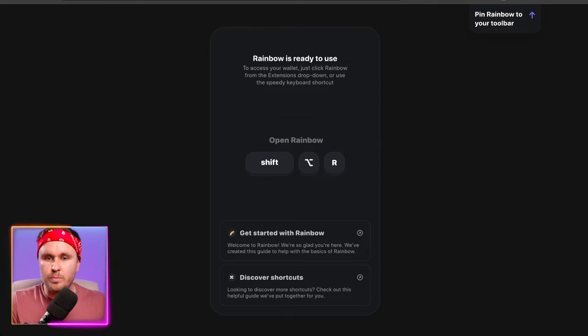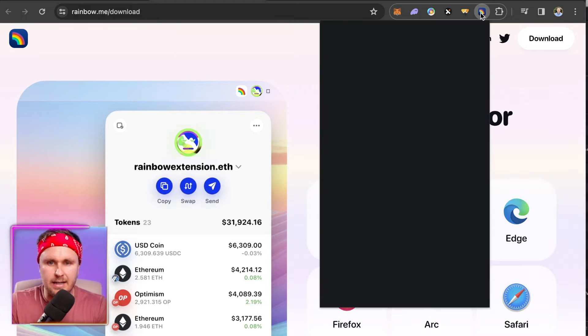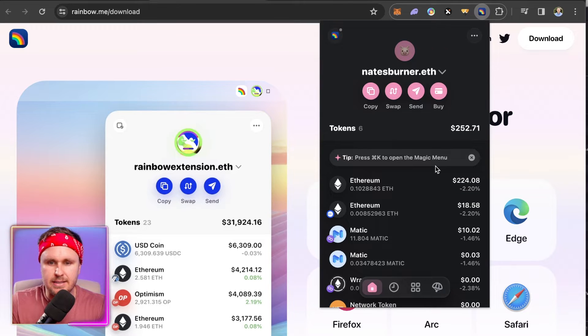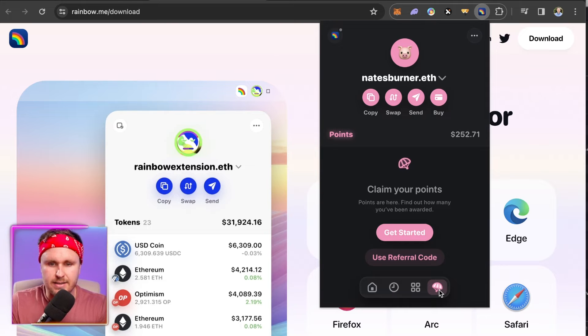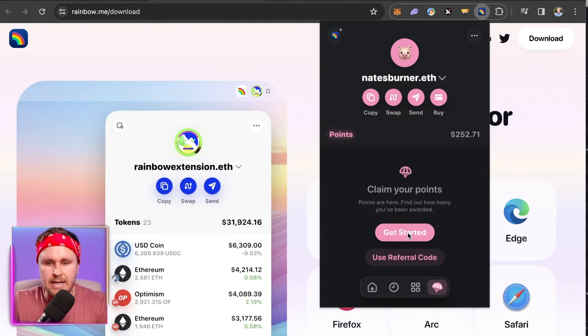I'm going to pin Rainbow to the top. Once you've imported your wallet, up at the top you will see your pinned Rainbow wallet and it will populate here. This is my burner account. Then we can go to the umbrella section, which basically means airdrop. From there you hit 'Get started.'